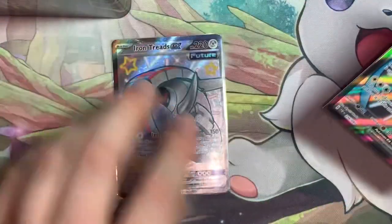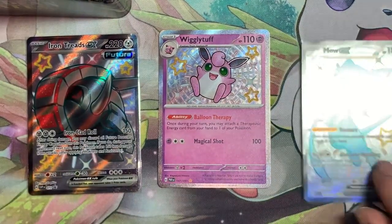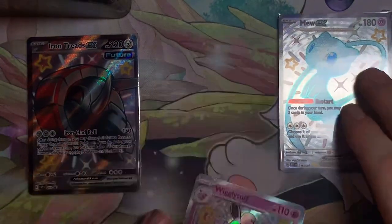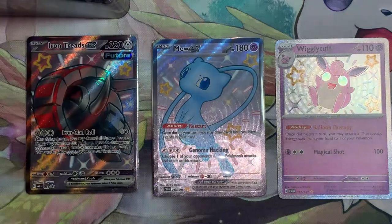Unfortunately no Charizard, but still did pretty good. So we got our promo Shiny Iron Treads, we did pull a Shiny Wigglytuff — that's cool — and then the Shiny Full Art Mew. Put that in the middle. Not the special one, but we're getting close.